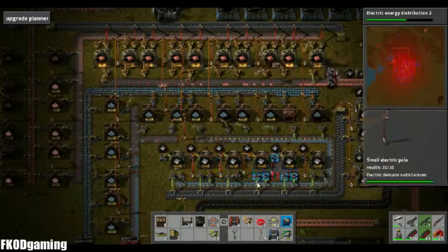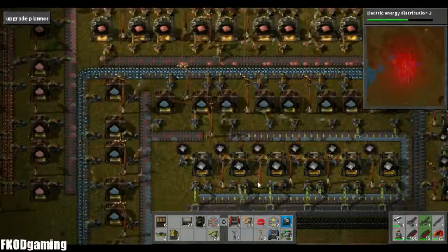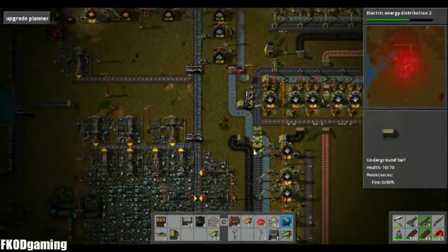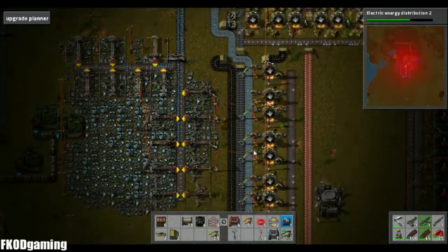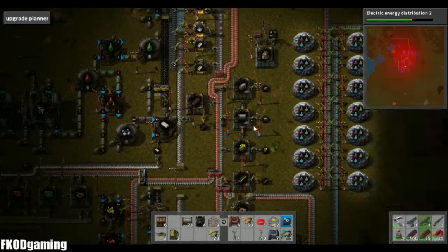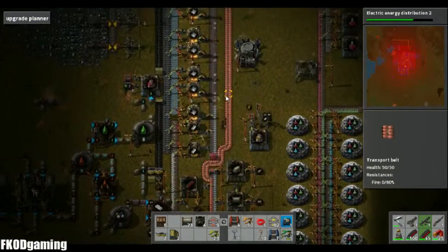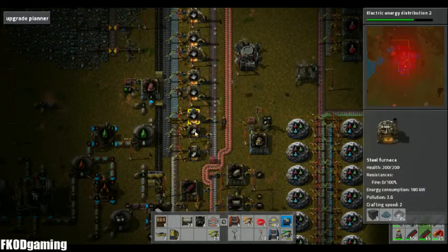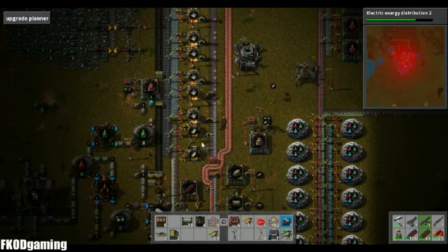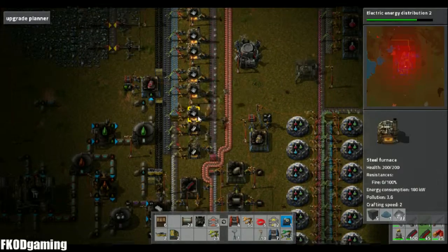I'm going to have to restart my computer between episodes here. All right, so we've got power sorted out, which is good. Let's see how our stuff is keeping up. It looks like our iron here is keeping up fairly well. We might need a little bit more production — upgrading the furnaces to Mark 2s would probably not be a horrible idea.